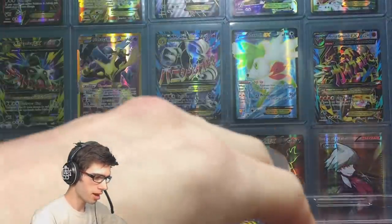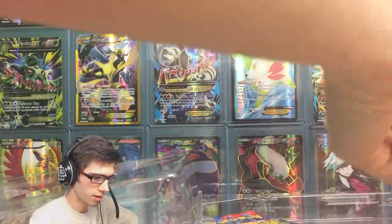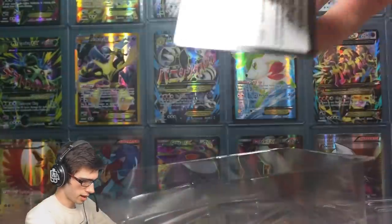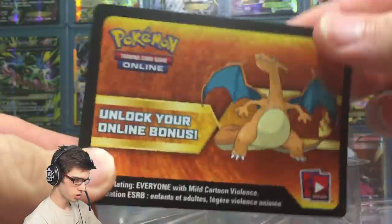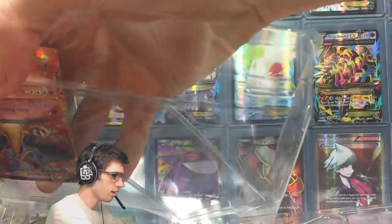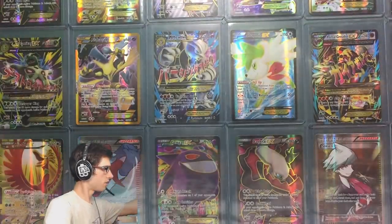It comes with a promo, a jumbo, and four booster packs. Let's get everything out nice and neatly without damaging that awesome looking jumbo. This is the code card for the Charizard box on TCGO — I love how they got the Charizard design on the back of that code card, that's pretty epic.